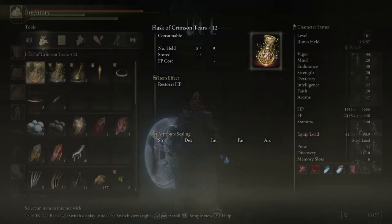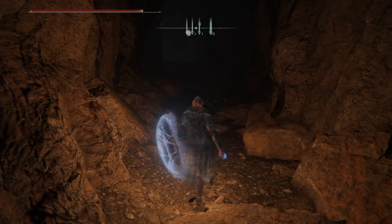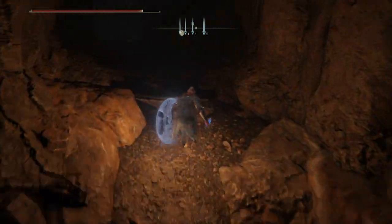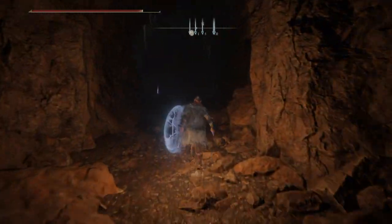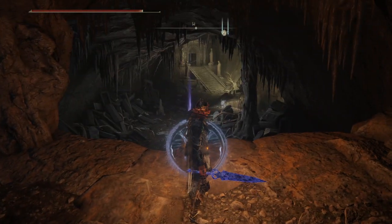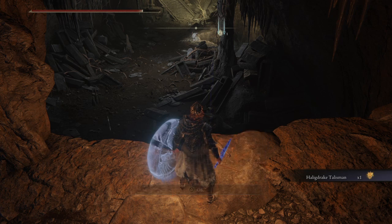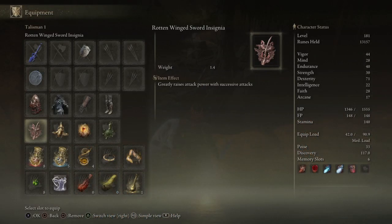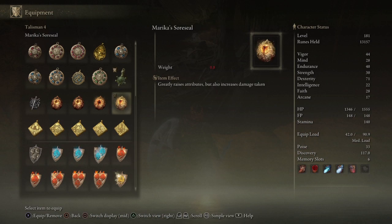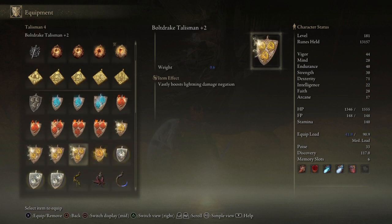Let me just light the area a bit — this way we can see a bit more clearly. And you get to the item that you left behind. You see? This one. It's the Helic Drake Talisman, and this is the first time I'm getting it actually, so I don't even know myself what it does — so let's look together. The Helic Drake Talisman: Boost Holy Damage Negation.